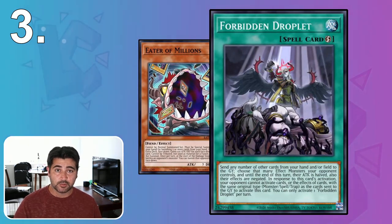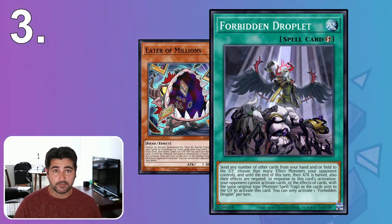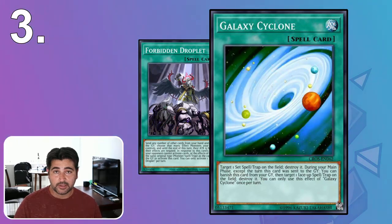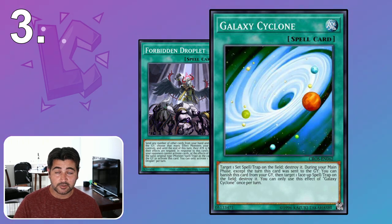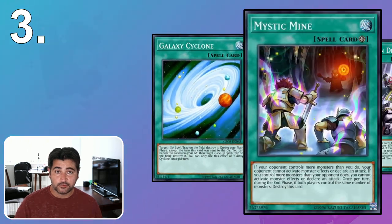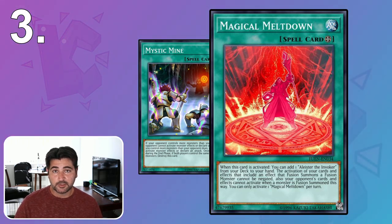Other methods for dealing with your own Mystic Mine include using Forbidden Droplet to negate your opponent's monsters — I'll activate Mystic Mine and normal summon a monster, and if my opponent summons anything, I can activate Droplet to put them under mine. Droplet can also turn mine off, which is why I still use it. You can also out it with Galaxy Cyclone from the graveyard, or by simply setting a new Field Spell — even a new Mystic Mine — to replace the first one. Then if things go poorly, you can flip it again.